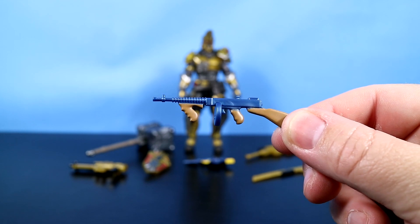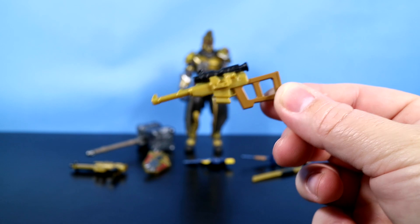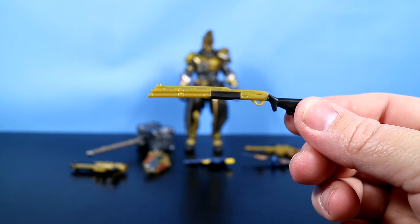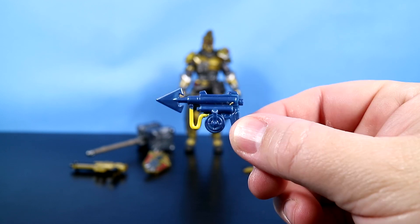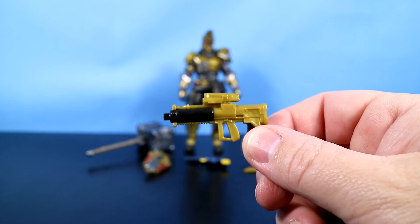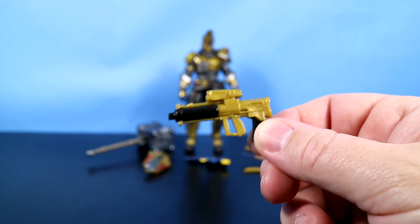He comes with the Drum Gun and a new weapon called the Automatic Sniper Rifle. The Pump Shotgun, which is another new weapon we haven't seen before. A Harpoon Gun — I guess Fishstick had better watch out. And a Proximity Grenade Launcher. We've not seen this one before either — this one is brand new.